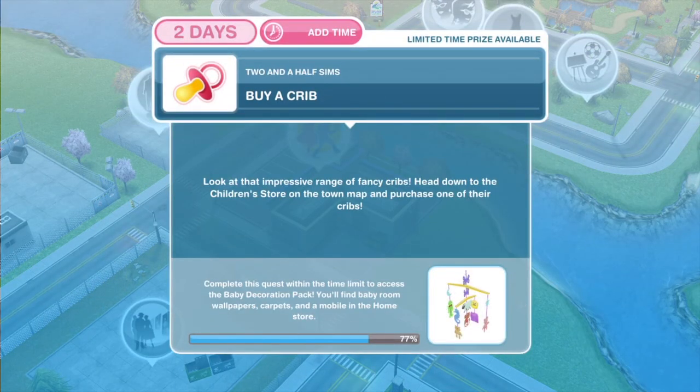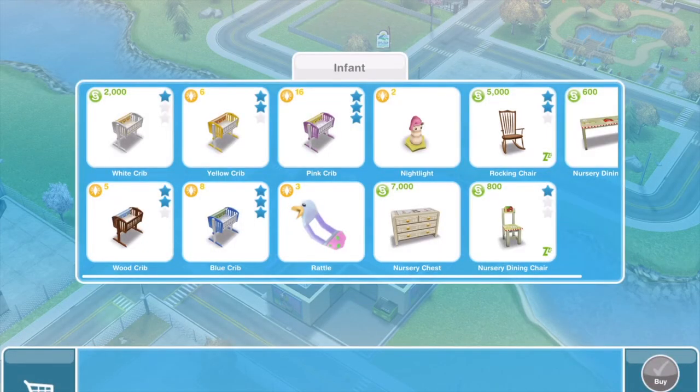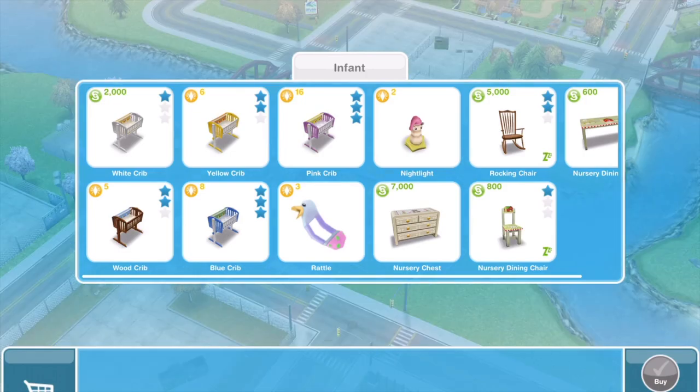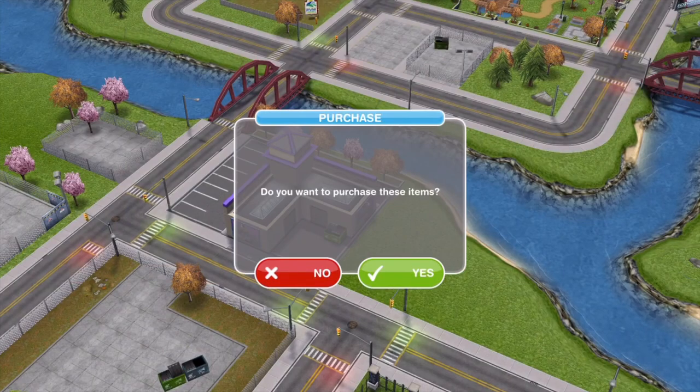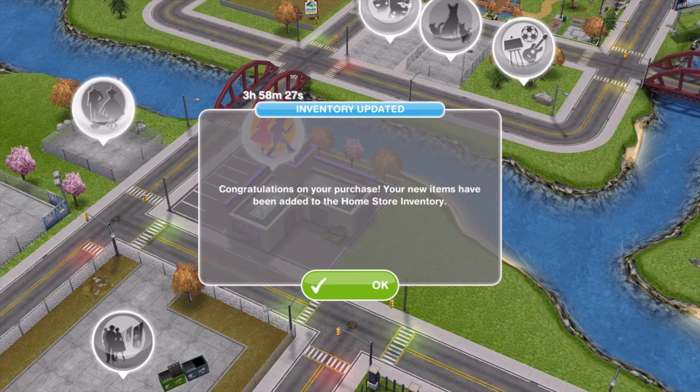The next thing we need to do is to buy a crib. Head down to the children's store on the town map and purchase one of their cribs. We are going to go for the white crib for 2,000 simoleons, as the rest cost LPs. Add it to your cart and click buy. Task complete — buy a crib. Your new items have been added to the home store infantry.